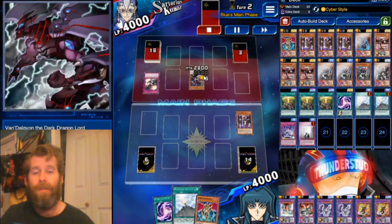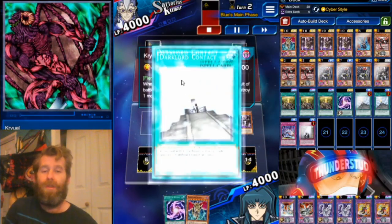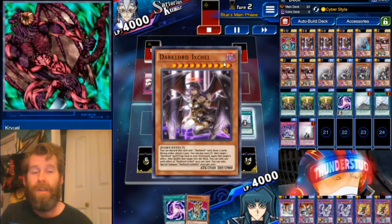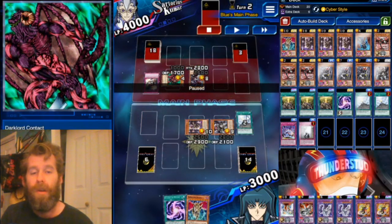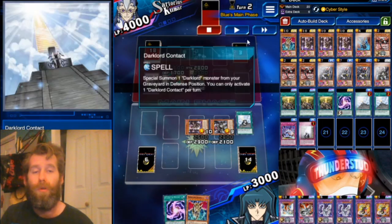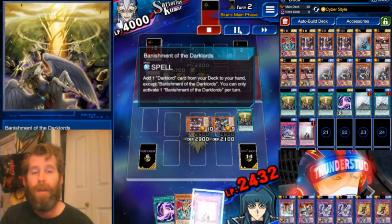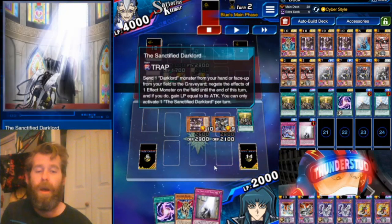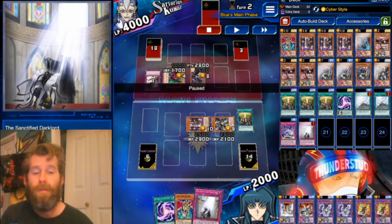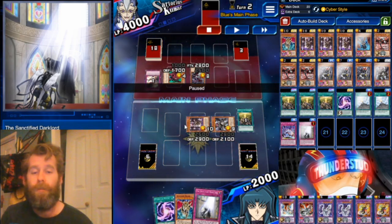He Divine Rasts us, throws our boy into the graveyard — who will come back — gets a Dragon Lord summoned, and uses a counter trap to summon the card he discarded from the graveyard. But I'm going to use Contact to bring out Exhal; Exhal is going to copy the Contact to bring out Tez; Tez is going to copy the Banishment to bring out Sanctified.